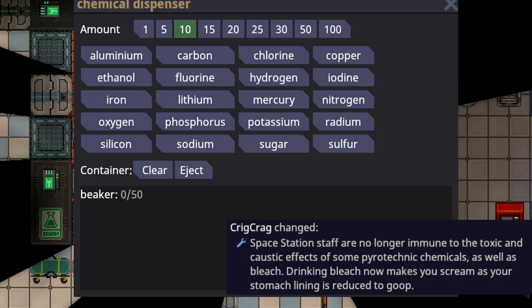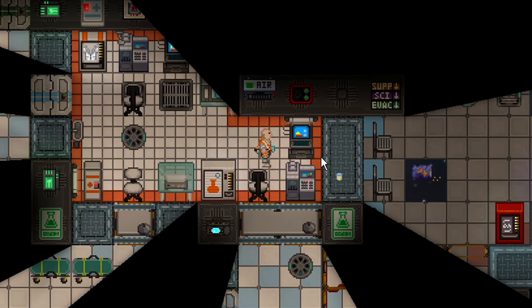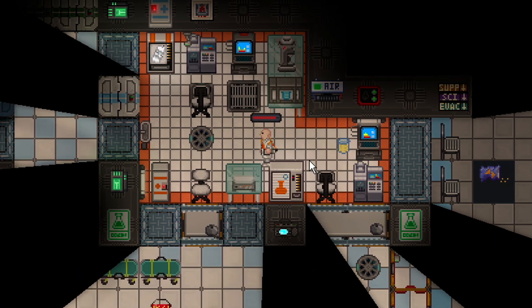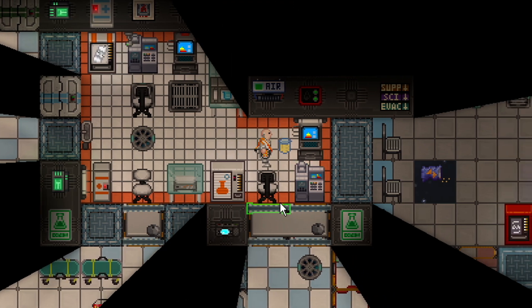More dangerous chemicals like sulfur will now actually damage you. Before, things like sulfur just wouldn't damage you, but now they do a very slight amount of caustic damage. There's a little more logic to dangerous chemicals actually being dangerous — sipping a little sulfur doesn't kill you but does do a tiny amount of damage per sip. Things like bleach have gotten more damage and will make you scream when you drink them — nice little changes across the board for consistency.